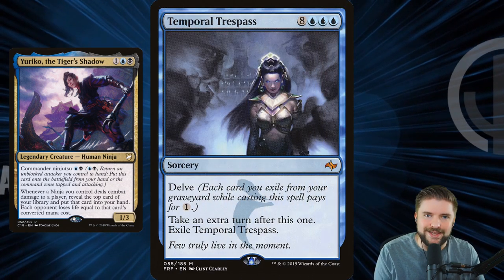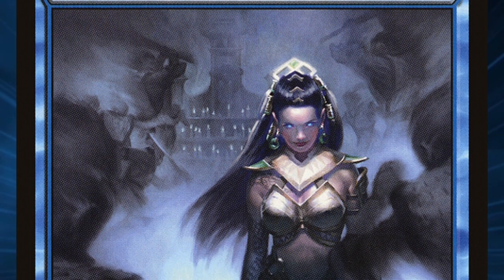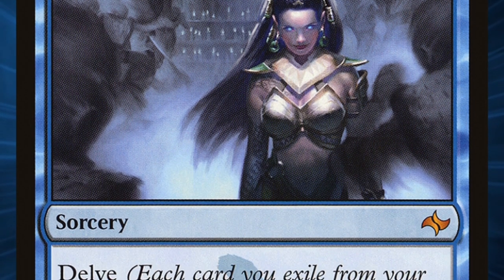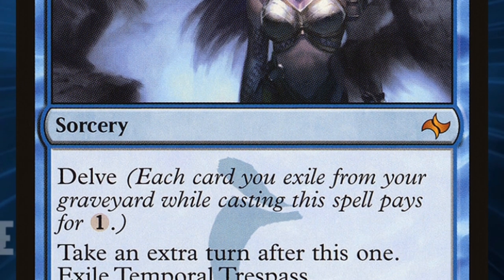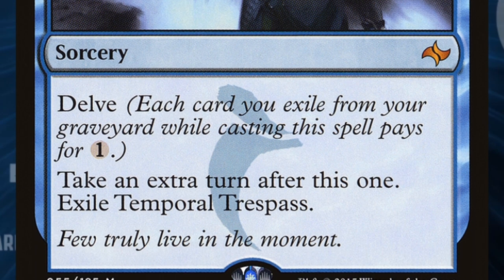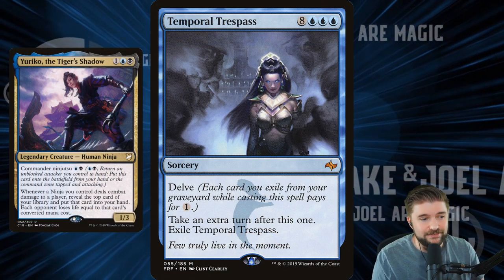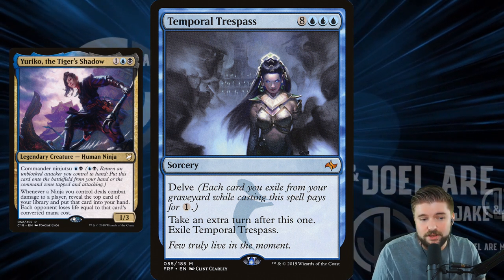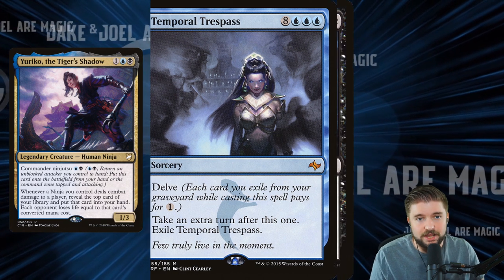So we need big spells to hit. Temporal Trespass is great — it's a huge spell masquerading as a smaller spell because we've got Delve and we can exile cards from our graveyard to pay for one colorless of this. Nine, ten, eleven mana to cast Temporal Trespass. Hitting eleven on a Yuriko trigger and dealing eleven to each opponent — that would be pretty huge. Plus it's a good spell: take an extra turn after this one if we actually go to cast it. That's not bad.